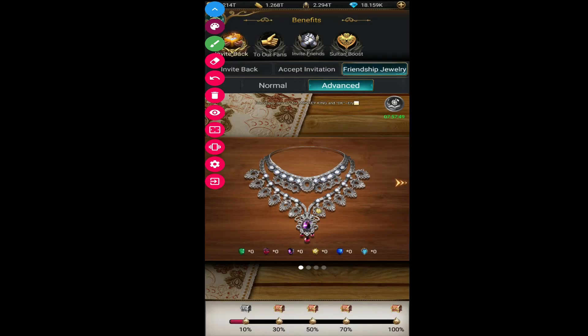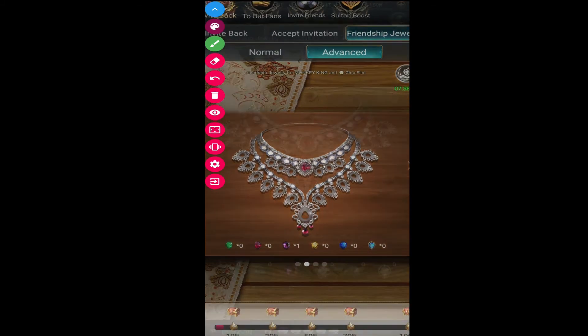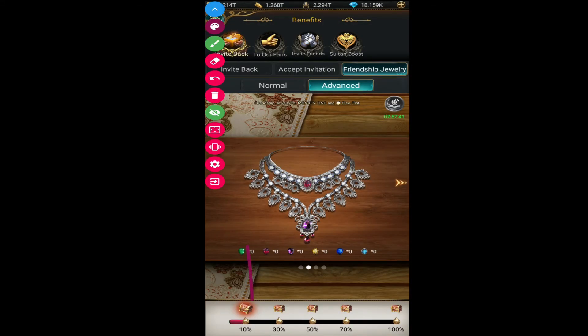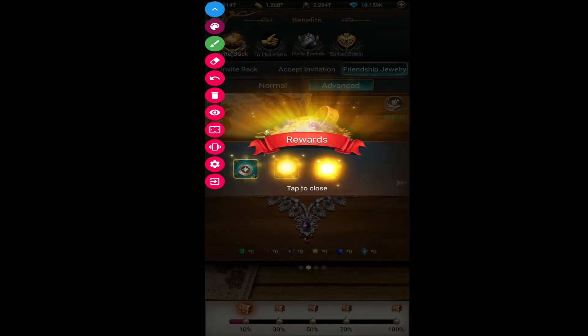I'm going to collect my reward now — just collect it. I have received this reward. The same way, you want to complete all your jewelries. For the second one, I'm going to fit this gem and click confirm, then go back. You can see I've completed that 10%, so now I'm going to collect this reward again for this jewelry. I have received these rewards again.